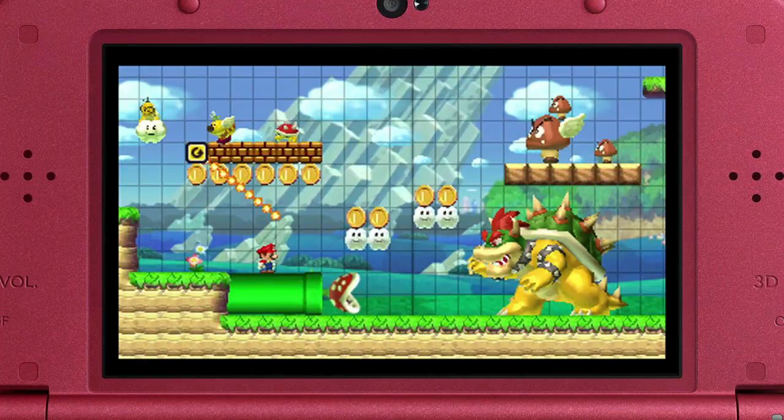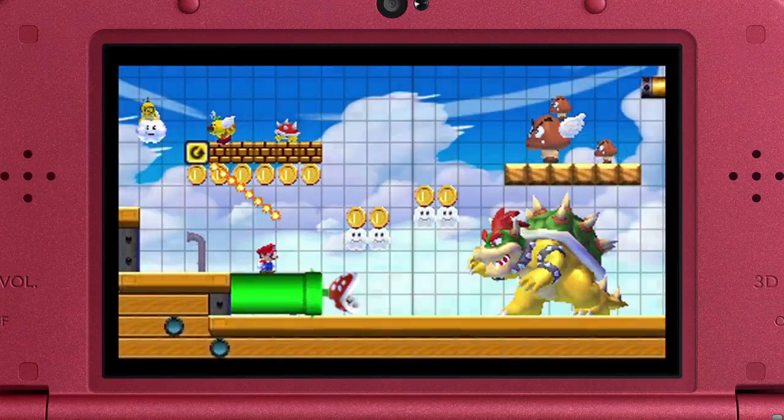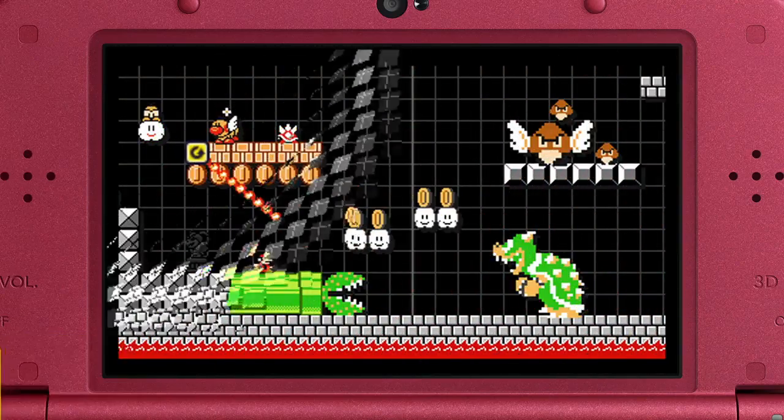With a quick tap you can change a course's theme, transporting it underground or underwater. There are six different themes to choose from. You can also change a course's look and feel by swapping between four classic Mario styles.